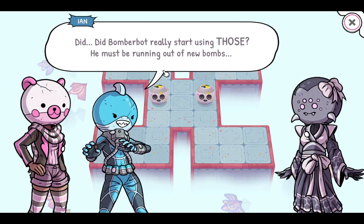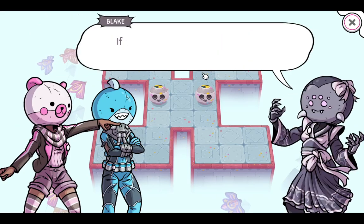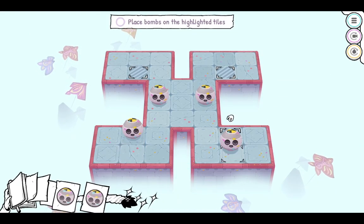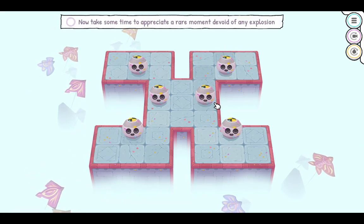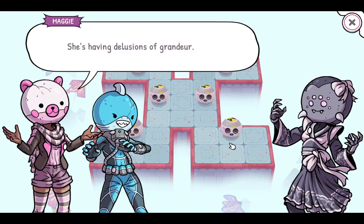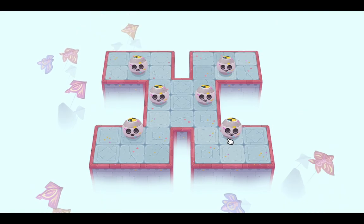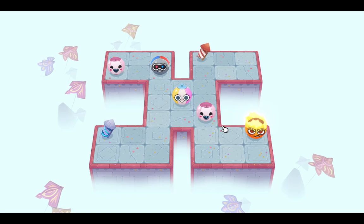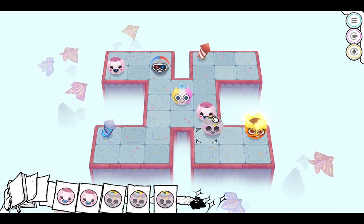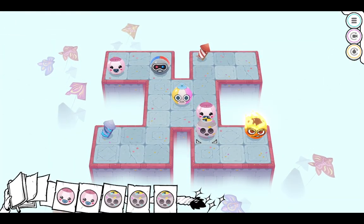Alright, it's World 9 time - Temple of Wind. New bomb type, this looks very special. Fake bombs? That's like regular boxes. Weird. What's the point of non-exploding bombs? I guess they're just blockers. Can they be pushed around? If I do this, will it push it around? Yes, it still will.